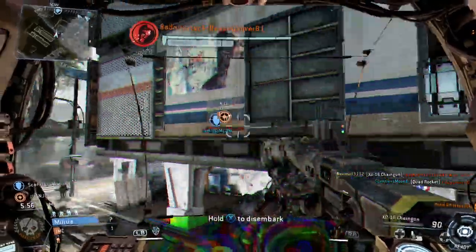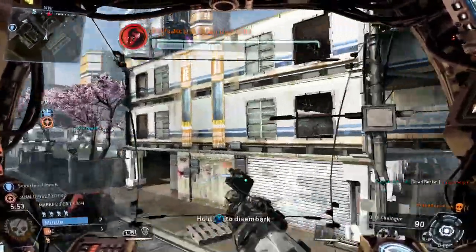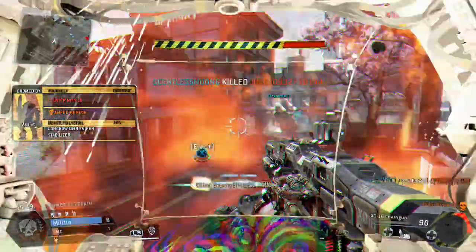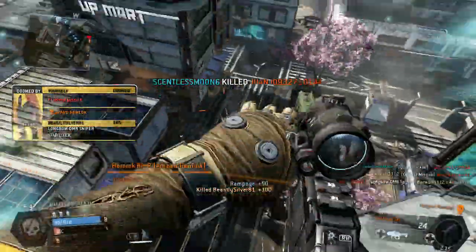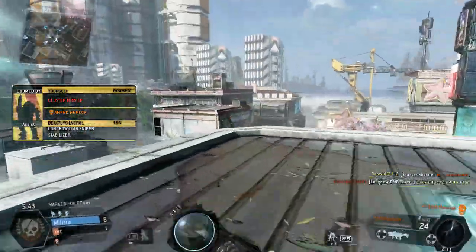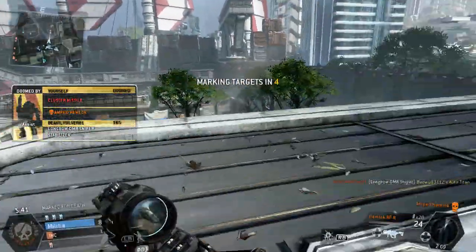I also think that the mode would need to stagger when you get equipment. Every Titan might start only with a chaingun, and then as the game went on, they would unlock their weapons, their tactical abilities, and their Ordnance. This would serve to give the winning team an edge as the game went on and to break the stalemate that might happen otherwise.